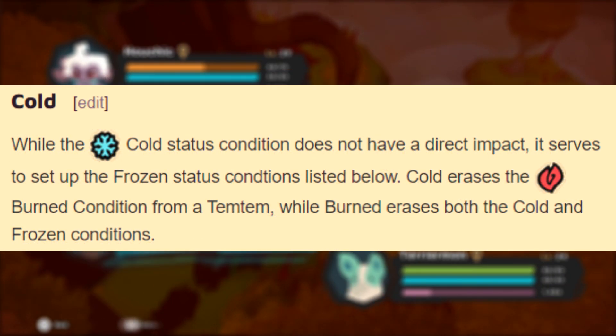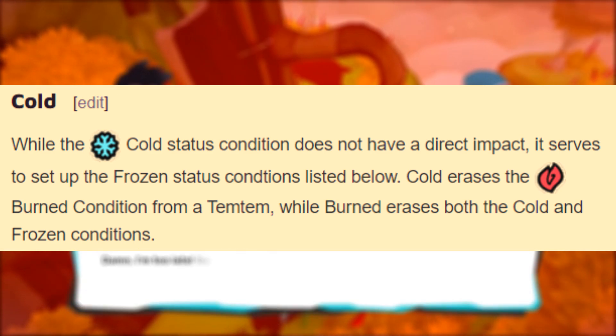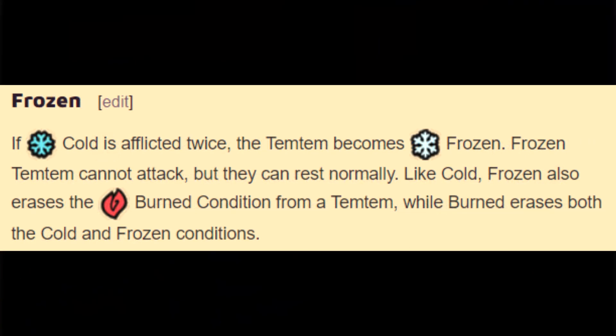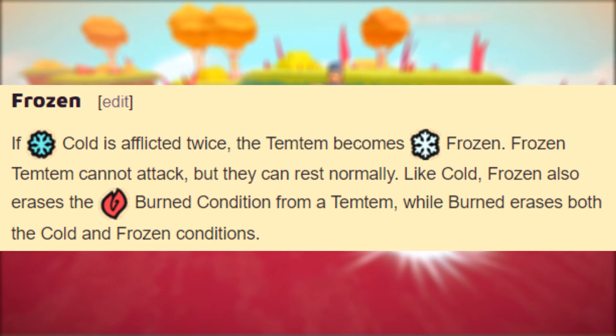The cold status is a sort of precursor to frozen, which can set up the frozen status by being stacked twice on an enemy Temtem. It doesn't do anything by itself other than remove burn. The frozen status renders the Temtem useless while afflicted, and again will remove burn and is removed by burn.